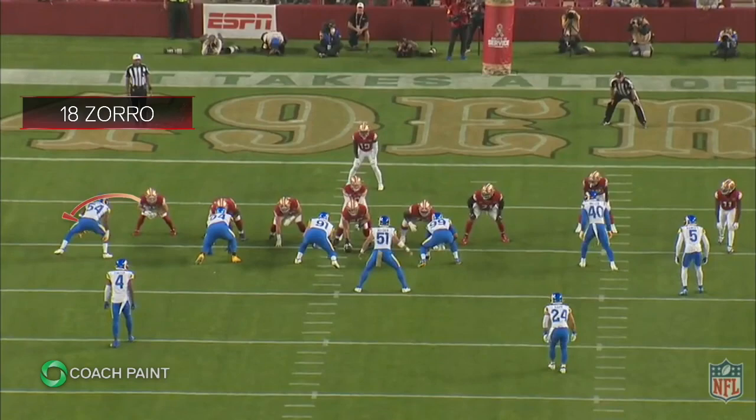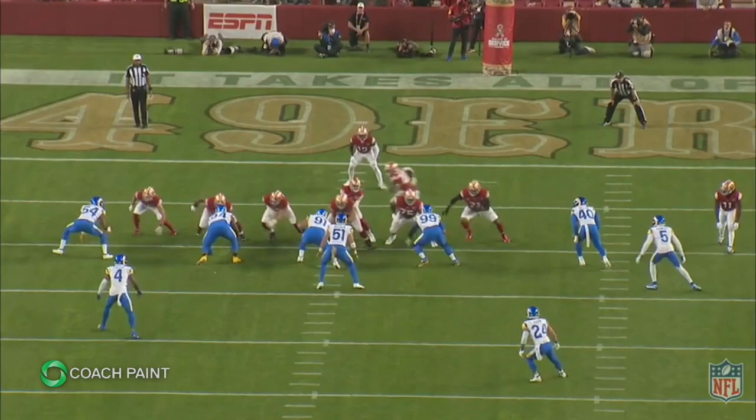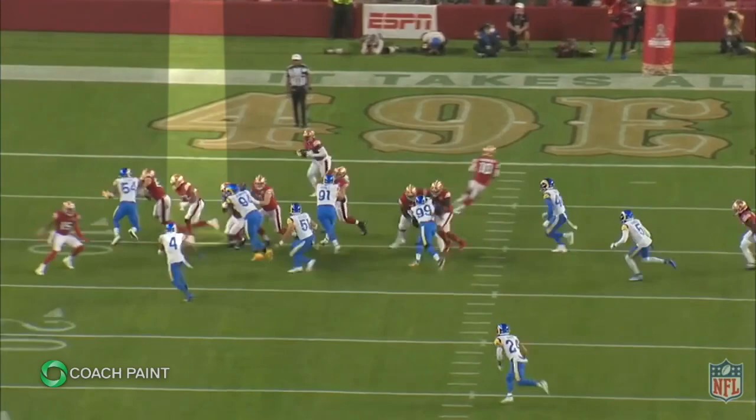In this clip, they are running 18 Zorro at the Rams in 2021. Zorro is an outside zone play in which the tight end and another player are going to double team the edge linebacker or edge defensive end to the secondary support player.